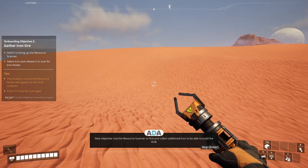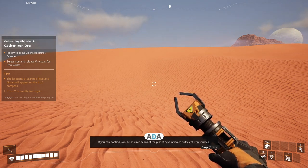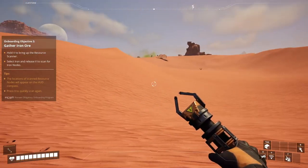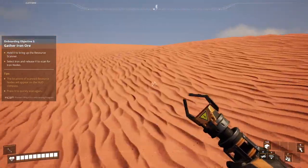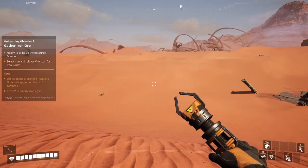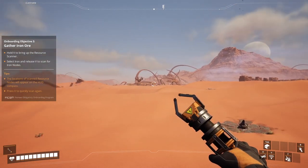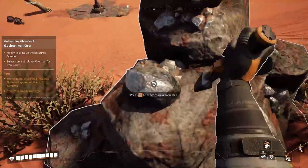Next objective: use the resource scanner to find and collect additional iron to be able to build the Hub. If you cannot find iron, be assured scans of the planet have revealed sufficient iron sources. So we have arrived on this planet, and just as I chose, it's the Dune Desert. It's pretty empty - not much to see here, no fauna and such. I'm going to head in that direction in the distance because there are some fauna at that location, and that's pretty interesting.